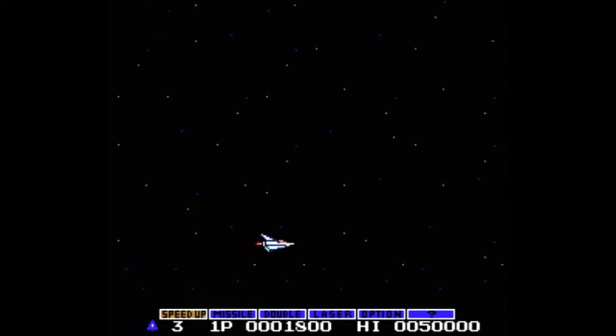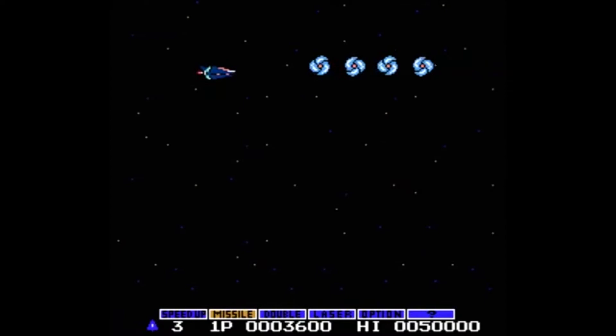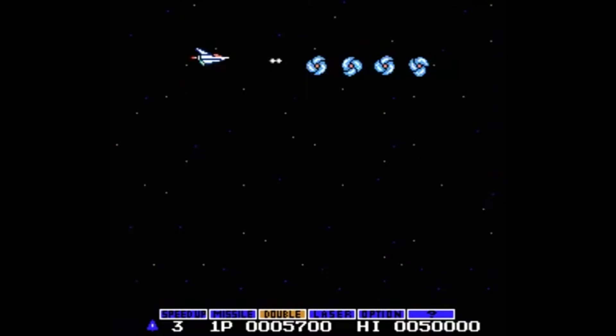Gradius, or whatever variation of the pronunciation you believe to be the correct one, is a 1985 shooter developed and published by Konami for the Nintendo Entertainment System. The developers decided to make it a horizontal shooter because they wanted to reuse material from Scramble, a 1981 arcade game also developed by the same company. It was even originally called Scramble 2.